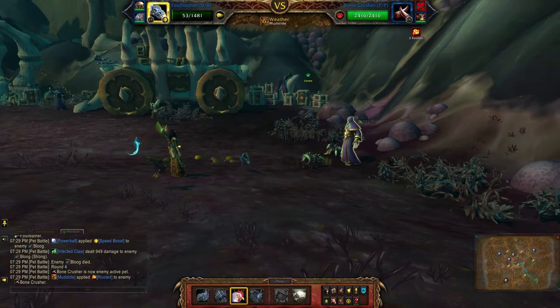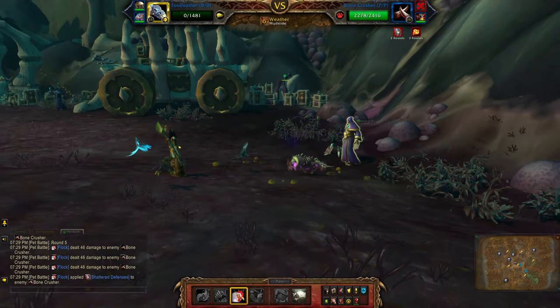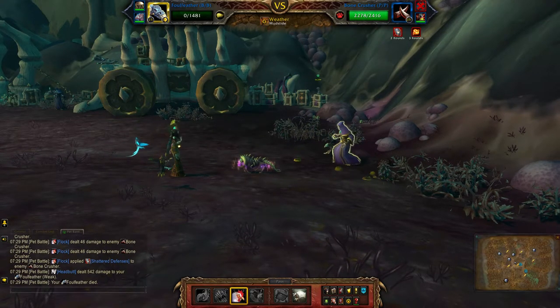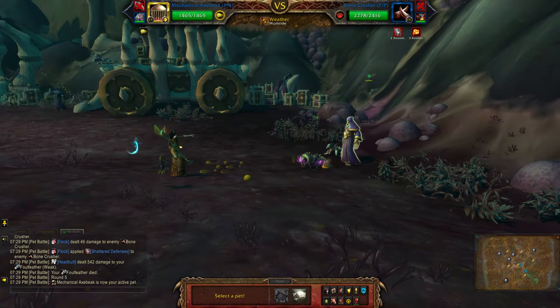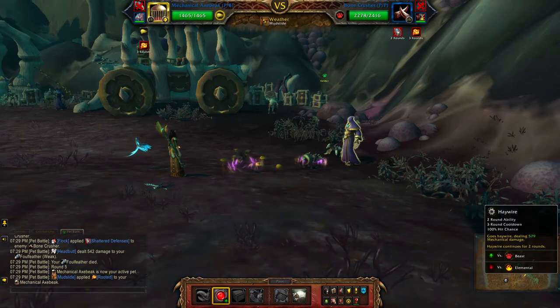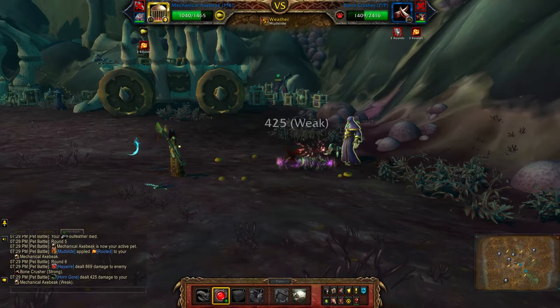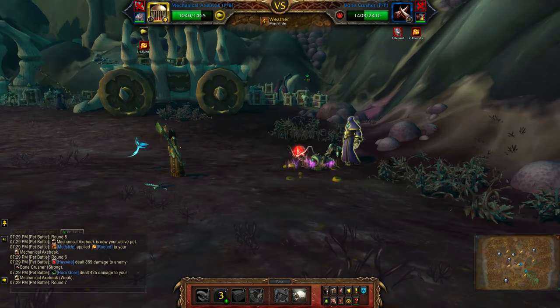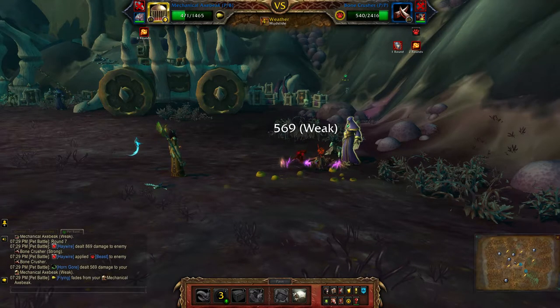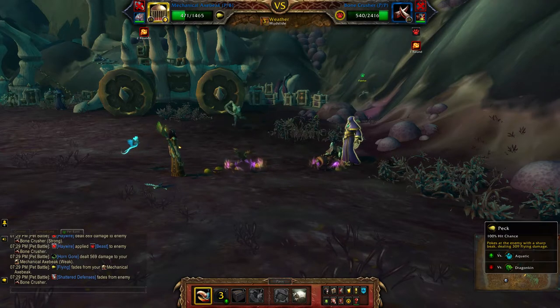Now you want to Flock. You want to take advantage of both stacks of Shattered Defenses, so just AYA here, and then Peck.